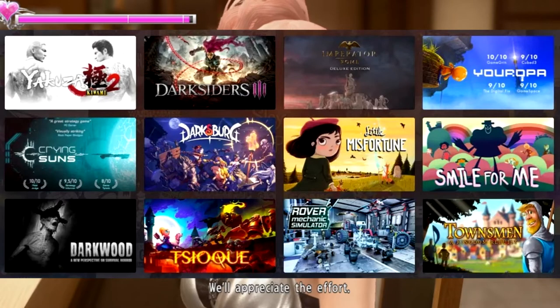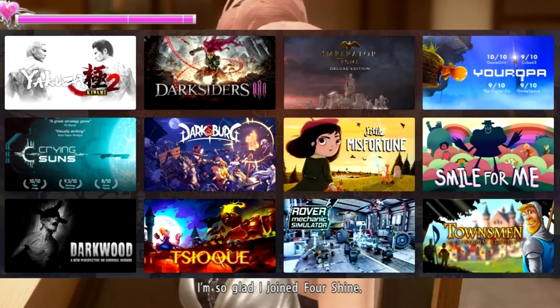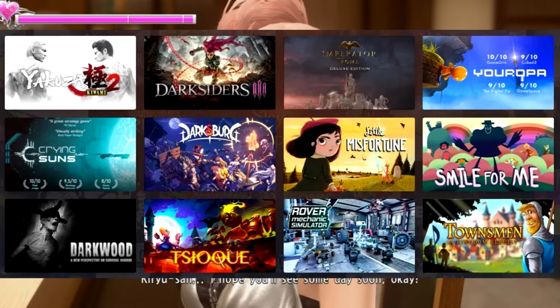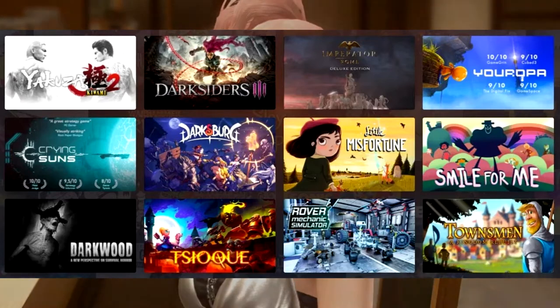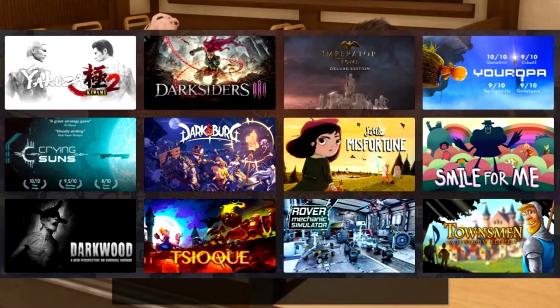There is Yakuza Kiwami 2, Darksiders 3, Imperator Rome, Crying Suns, Darksburg, Little Misfortune, Smile for Me, Darkwood, Chalk, Rover Mechanic Simulator, Europa, and Townsmen: A Kingdom Rebuilt. Overall, some very, very nice picks. Yakuza kind of blew my mind — that has been on my wish list for a very long time and officially completes my Yakuza collection, at least on Steam. There are a lot of Yakuza games out there, but they're not all on Steam. Anyway, enough rambling. We'll take a look at each of these games individually.